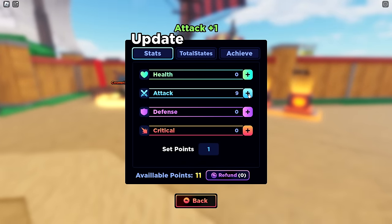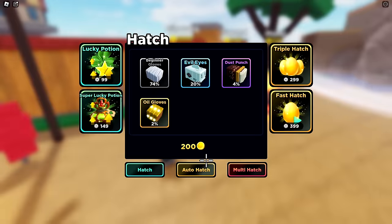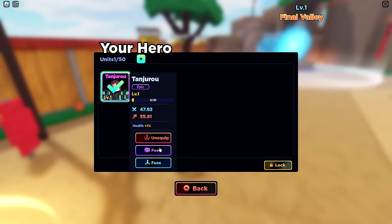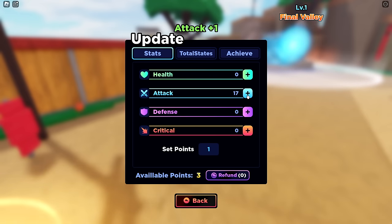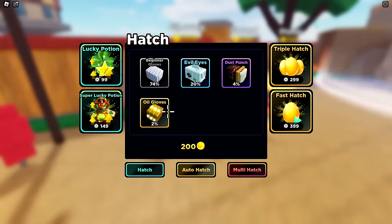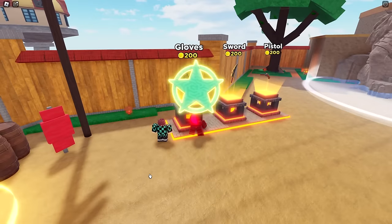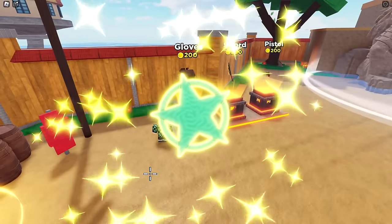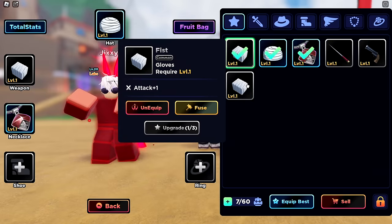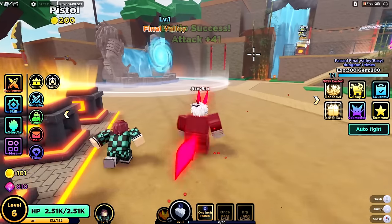We have more stat points — defense gives health, and one makes you take less damage. My hero gives me a damage boost, so let's stack damage until I start taking too much, then put more into health. We can also get gloves here — we definitely want one for punching. Beginner's glove it is. Look at that stat difference — definitely equipping that. So now we have more attack.